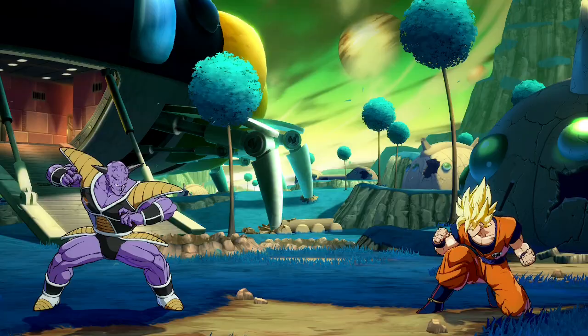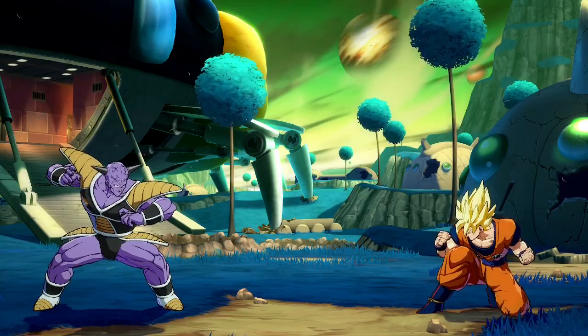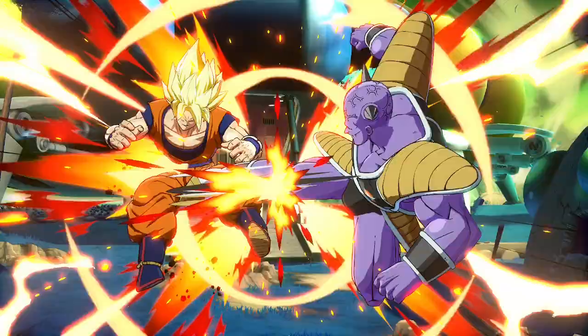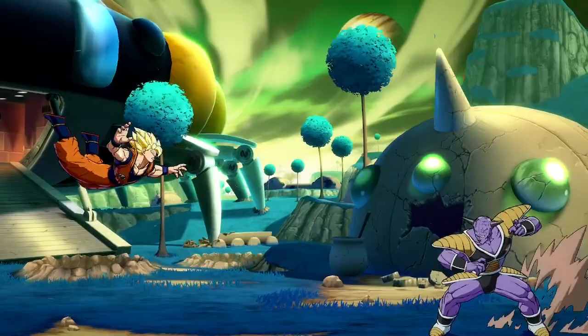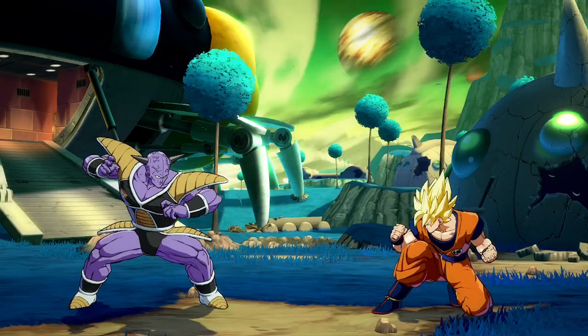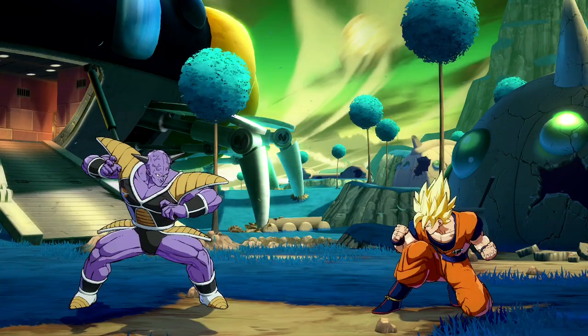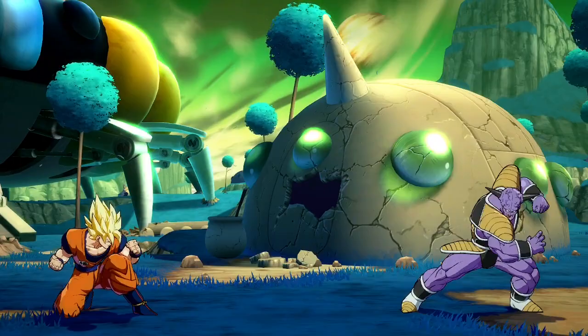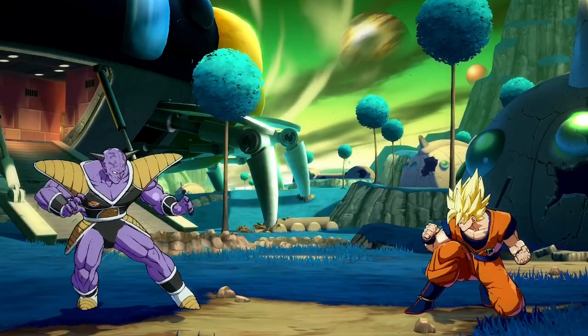Next, it's time to cover Ginyu's only special move: his trusty shoulder. Starting with the light shoulder, it has great range as well as great block stun. On hit, you can get a vanish confirmed. It also combos into most assists fairly easily. On block, it's not unsafe, but you will lose your turn as you're left fairly close to the opponent. Keep in mind that vanishing after the shoulder has been blocked is not a true block string. The light version is the version of the shoulder you'll be using the most.